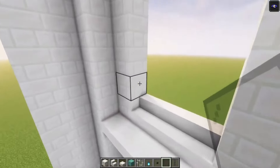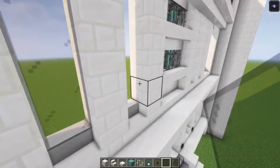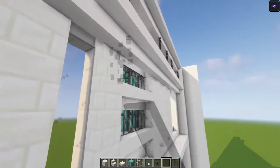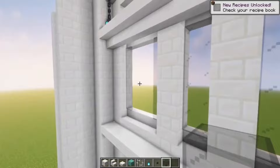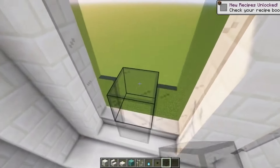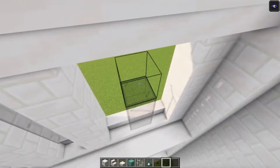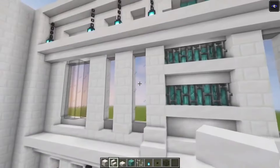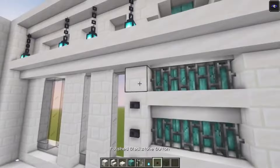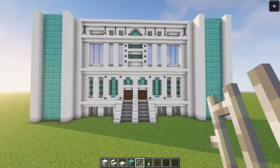Then take the black stained glass pane and just simply place it in. The center, what we're going to do is we're going to add some full blocks, just to give this a little bit more depth. First add some stairs. Then you want to take some buttons and go up. Now we got almost the front area done.